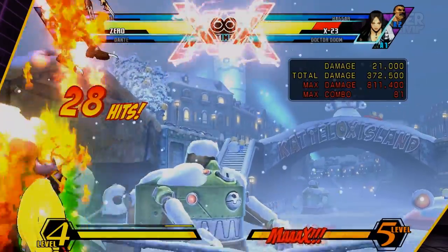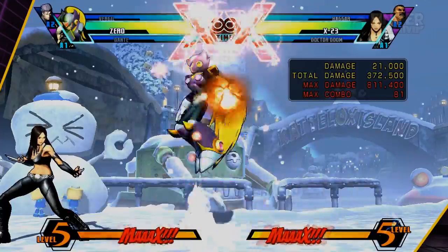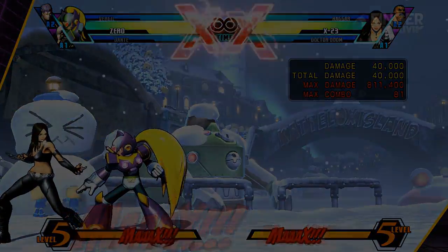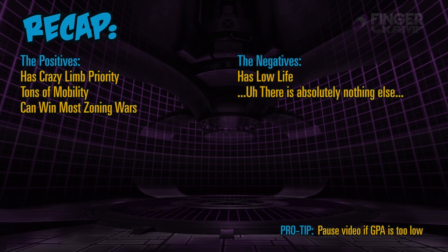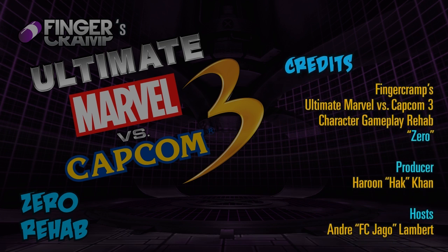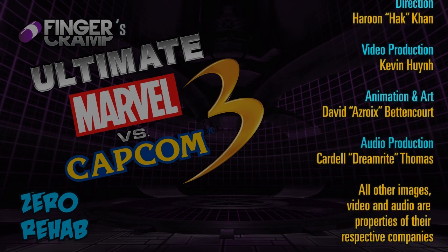If someone knows you'll always finish the lightning loop, that means you can touch and kill off of one meter at any given time. Let's do a short review. Zero's positives: he has crazy limb priority, tons of mobility, and he could win most zoning wars. His negatives: he has low life, and honestly that's about it besides the fact that he gets scrubbed out — that's why he doesn't win most majors. The one major I can account for was Flocker, and that was with Phoenix. I think he's S-class, but that's just my opinion. Thanks for watching, I appreciate all you guys — till next time.